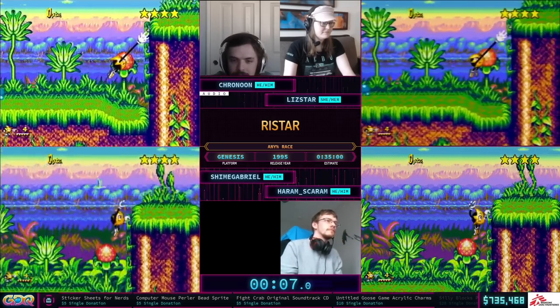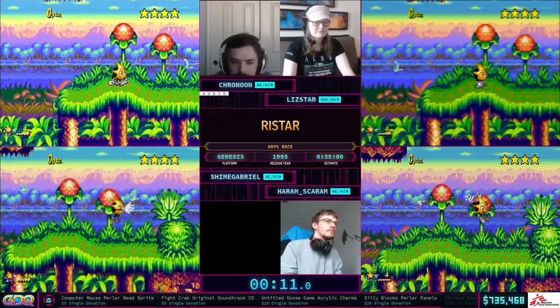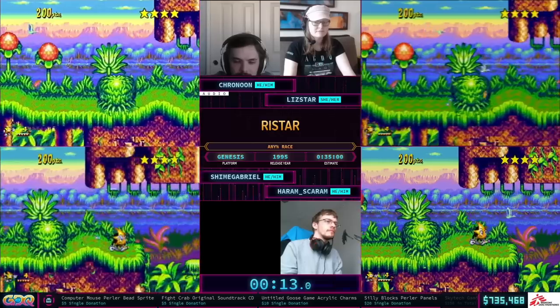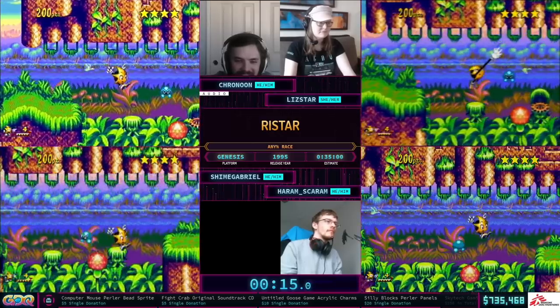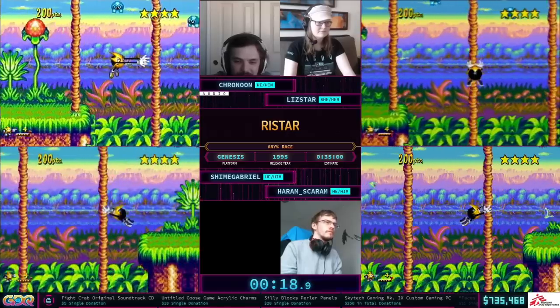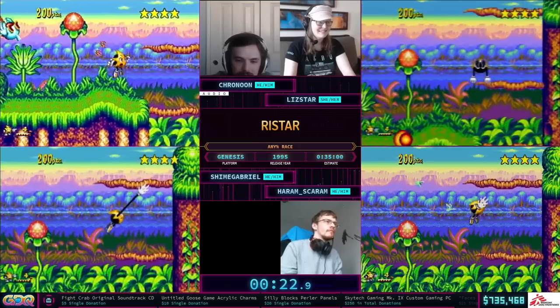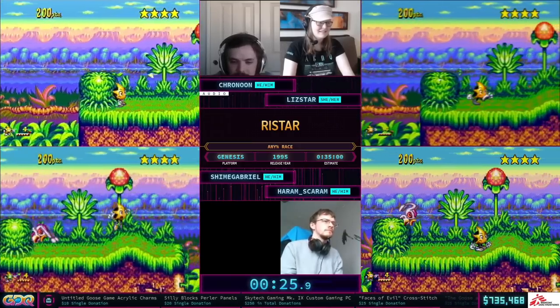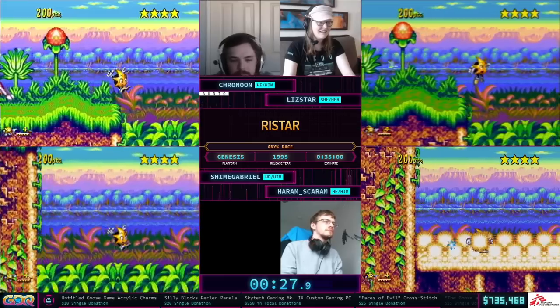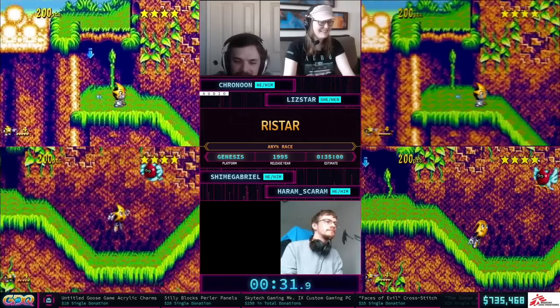So if you're not familiar with this, basically Ristar is too cute to really kill anything, so he just hugs them really hard. Greedy has taken over some of the planets and infected some of the leaders. Our goal is to go through them and hug the evil out of them.